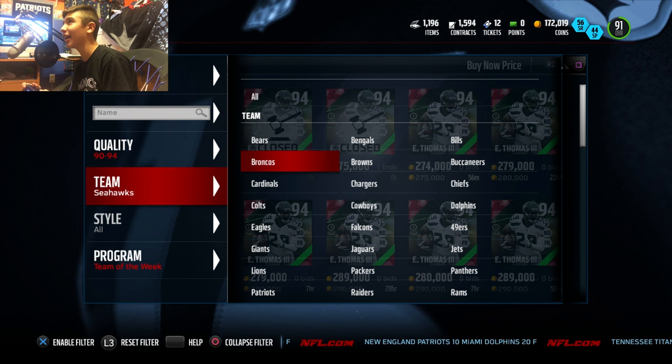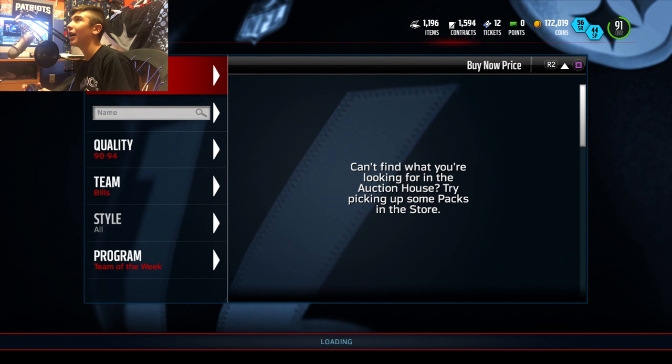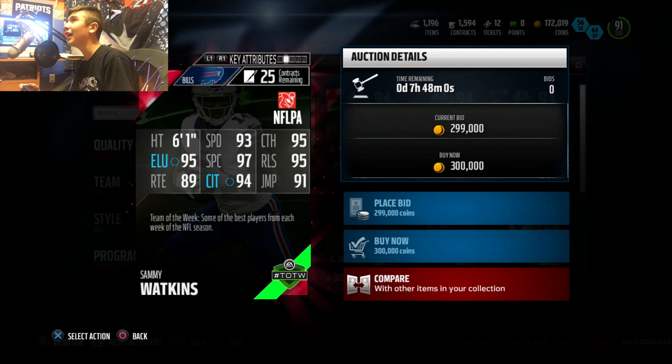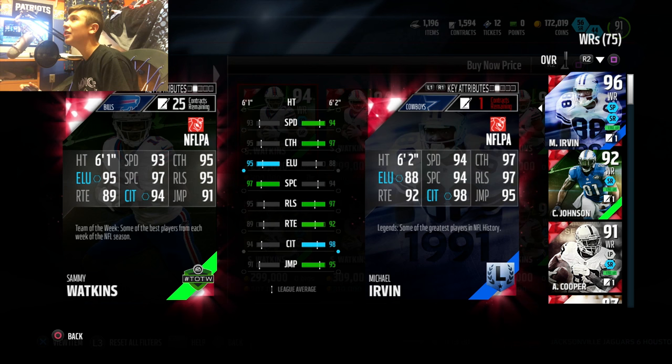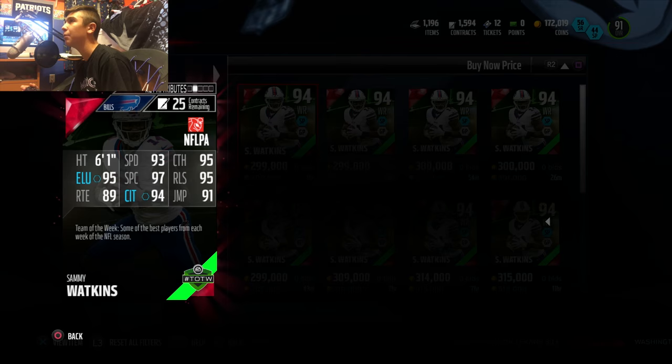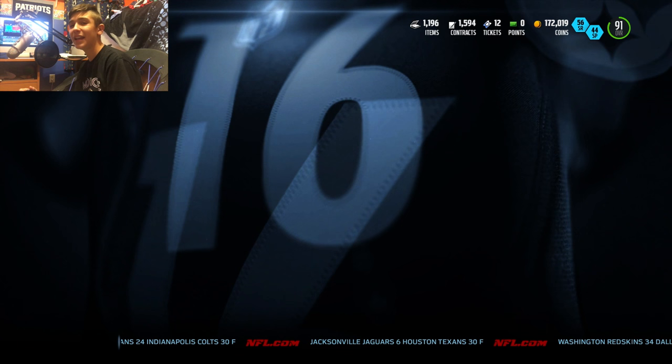We're going to go ahead and check out this Sammy Watkins and see how much he's going for. I would predict around 220k, but he's actually going for a lot more — over 300k. He is 6'1" with 93 speed, 97 spec catch, 95 elusiveness, 95 release, 95 catch, 94 catch in traffic, 91 jump, and 89 route running. He stacks up pretty nicely to Michael Irvin, is kind of even with Calvin Johnson and Amari Cooper, and he blows Jarvis Landry out of the water.